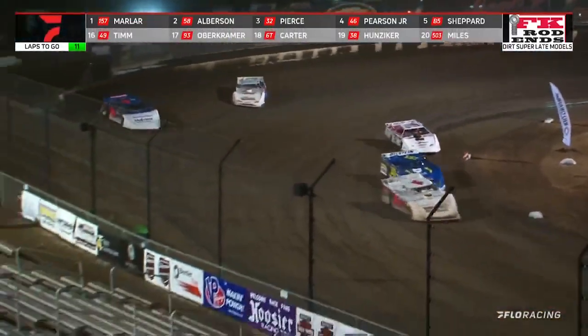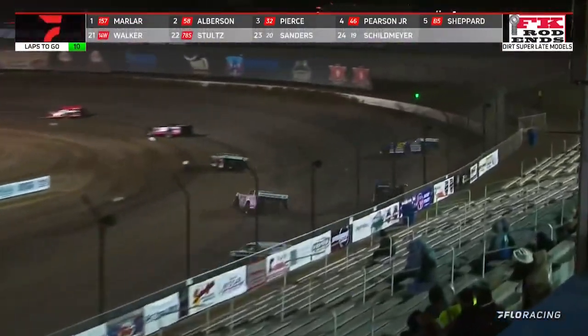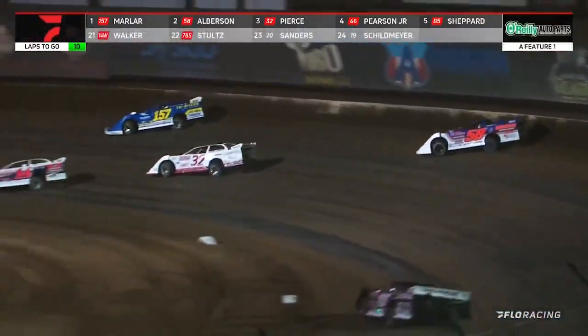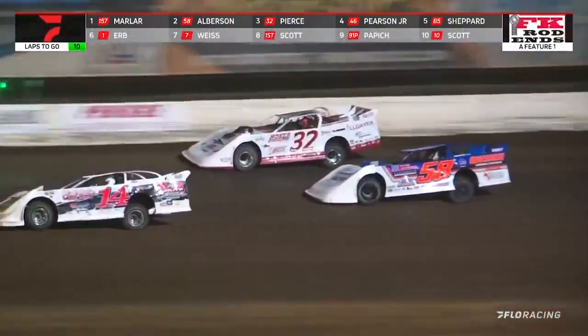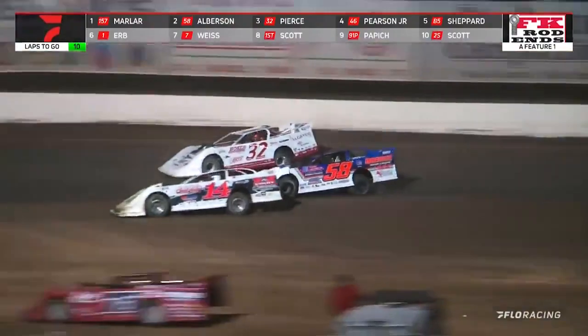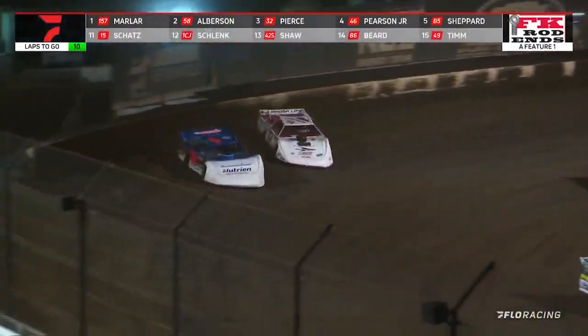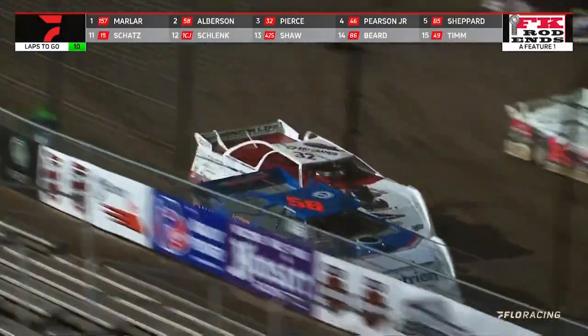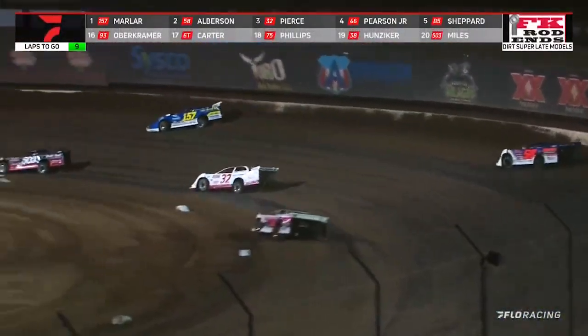Albertson really shot the gap right there in turns three and four — ten to go. Marler, Albertson, and Pierce all right there together. Pierce might have the best car out of the three of them. He'll slide Albertson down through turn one and two, and now Bobby Pierce up to second, Albertson back to third. Albertson looks to the inside, he'll throw a slider at Pierce. Pierce will turn back down the hill — can't get quite the traction to get there. Right now Marler loves what he sees with nine to go and those two in a slugfest.